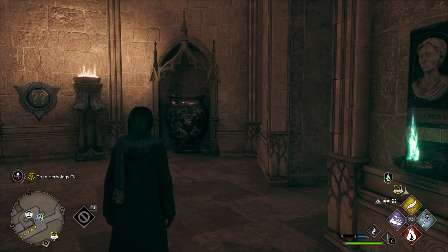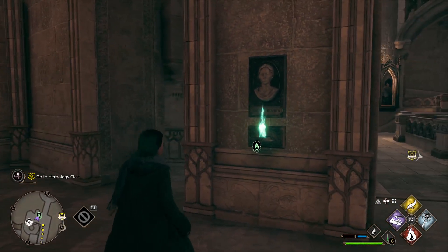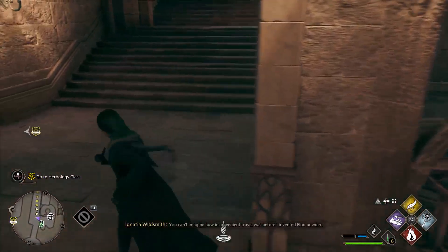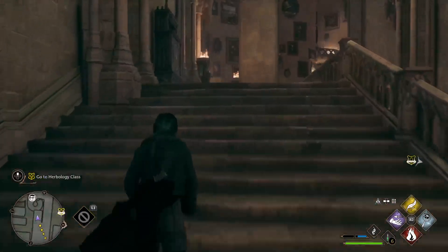This is how to solve the arithmancy door in the Grand Staircase, which is 6 and 11. This is the Grand Staircase fast travel spot. The double question mark is downstairs, but the door is up one level.